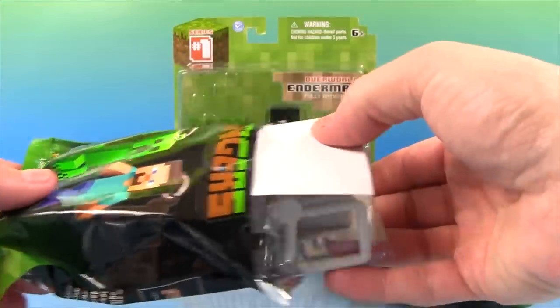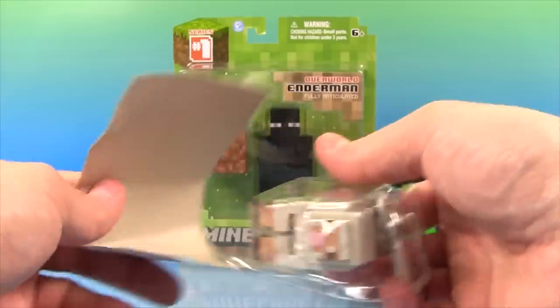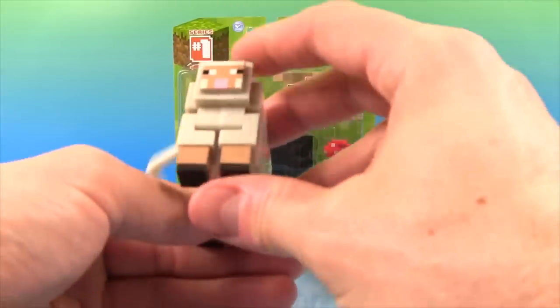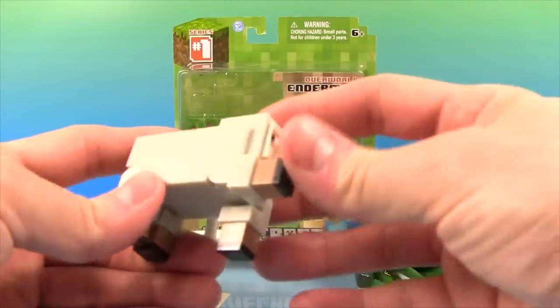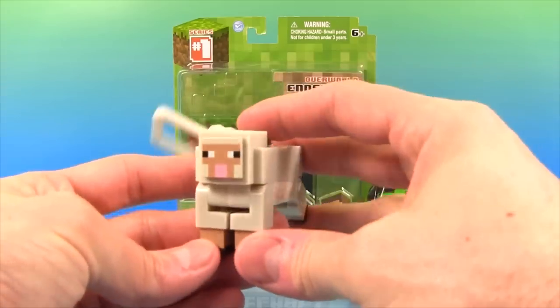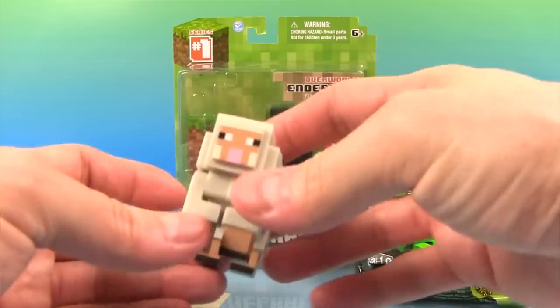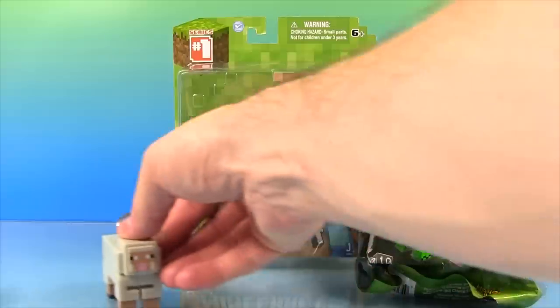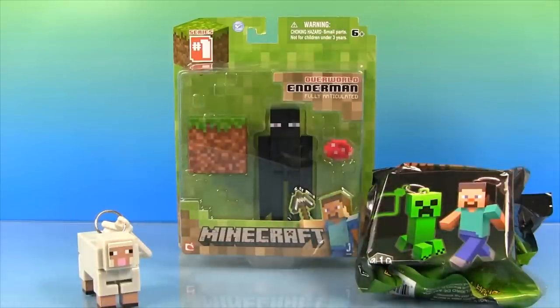Who are we going to get in this one? Check it out! We got the Sheep! Now in my first three hangers, we got Steve, and the Cow, and the Sword. So it's awesome we got the Sheep.